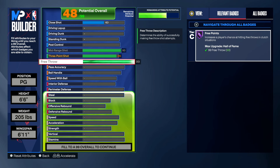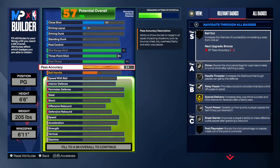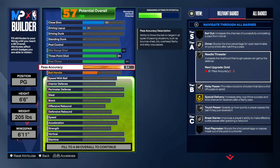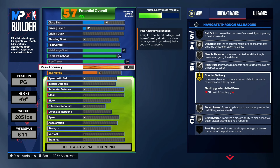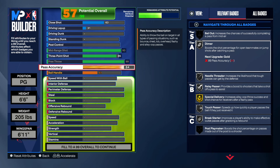Next is playmaking. You guys want to have 84 pass accuracy. You'll be playing point guard on this build and you have to pass the ball very well. If you're a point guard and you can't pass, it's going to be a tough time — you're making the plays, calling the cuts, really controlling the game. With an 84 pass accuracy you get dimer on silver, relay pass on silver, special delivery on both, touch passes on silver, and break starter on silver. An 84 pass accuracy is definitely recommended — I personally wouldn't go higher, but if you want to lower it to around 80 you can.